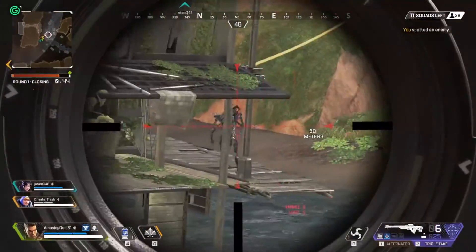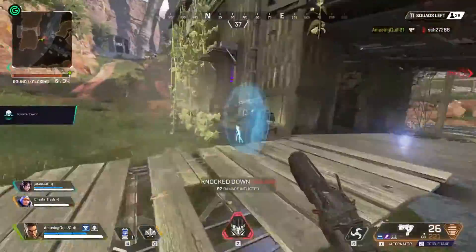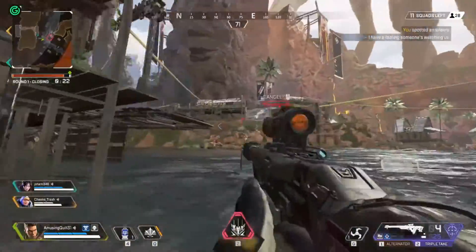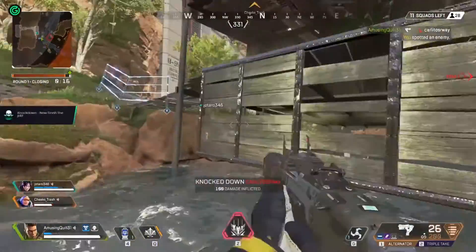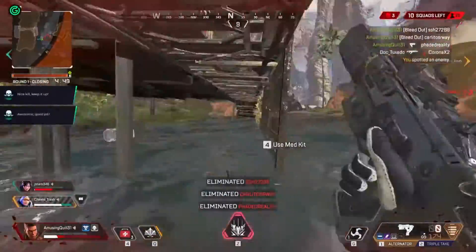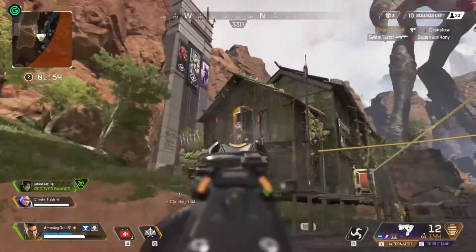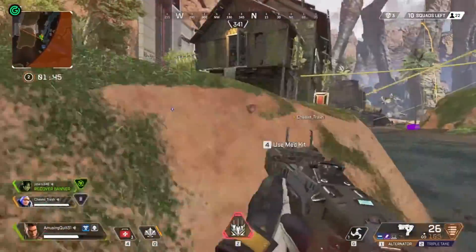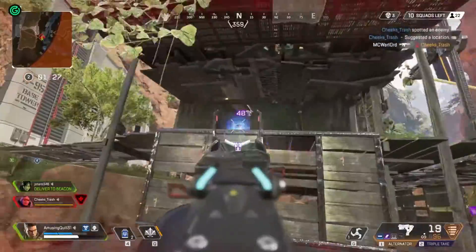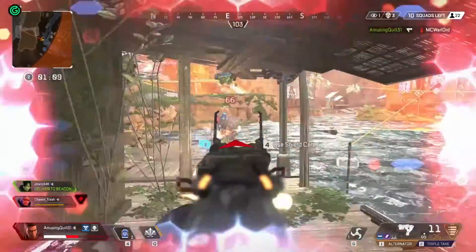Hey guys, this is AmusingCold3 here, and today I'm going to be doing a different type of video where I try playing Apex Legends at 16,000 DPI. Now normally, as you can see in this footage here, I can do really good with 1,400, which is my basic DPI, and I actually managed to get one or two squad wipes here. But I'm turning it up to 16,000 DPI, and I was not looking forward to this — it is not fun at all, it's very tough. So I'm not going to change my sensitivity, and let's just get into it.